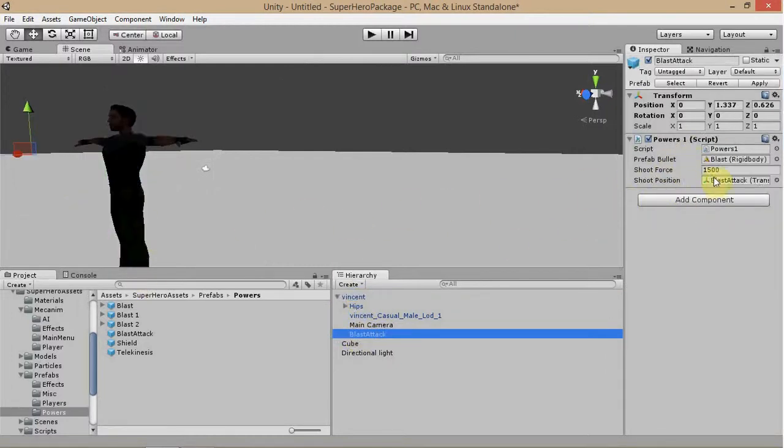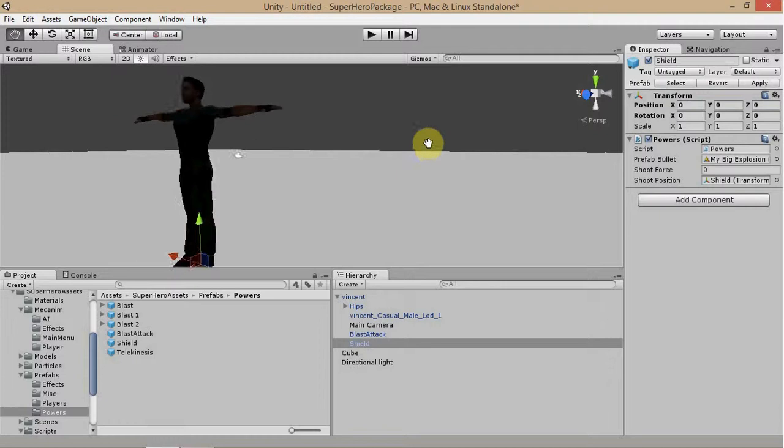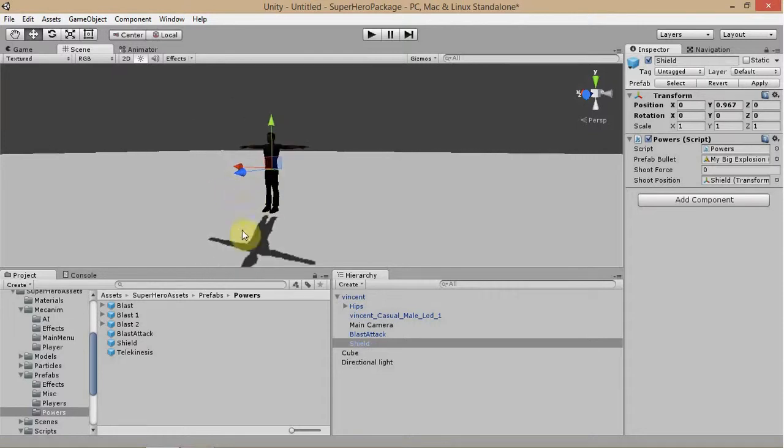I'm going to explain all these attacks and powers later on in a different video. The witch also has a shield, which is just like a force field effect. Place it onto your player object, reset the transform, and bring it up to about center of the character. It's just an explosion that blows a force out that pretty much just blows any game object away. That's why this explosion doesn't matter what tag it is — it actually doesn't have a tag and it doesn't do damage. So that would be all that the witch has; you're done with the witch.